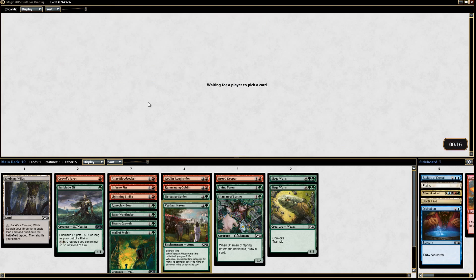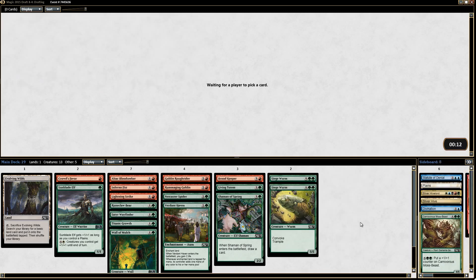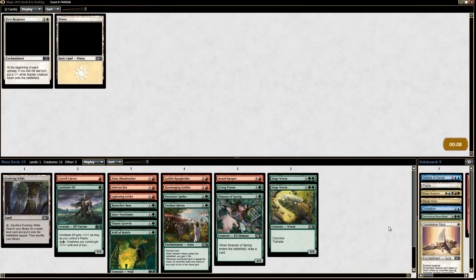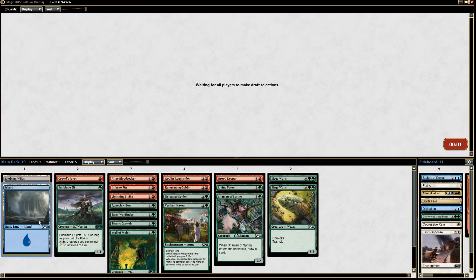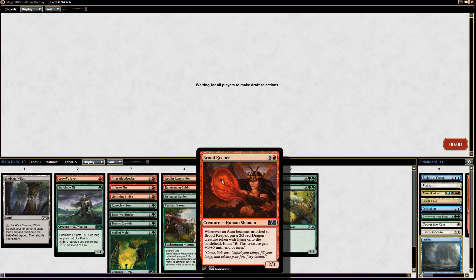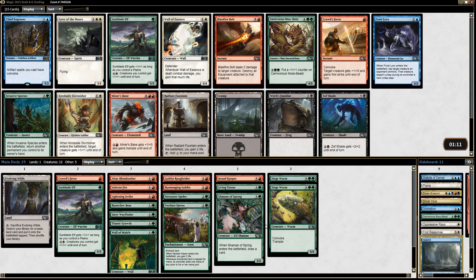I'll take a Verdant Haven, maybe this guy peeks back in. Verdant Haven and Evolving Wilds — yeah, probably not. Oppressive Rays is interesting; we could splash it with our Sunblade Elf and put it on our Broodkeeper and make a dragon — just combo off.